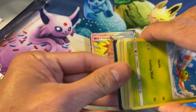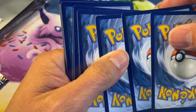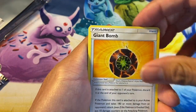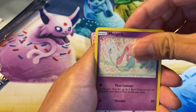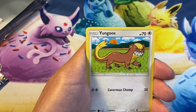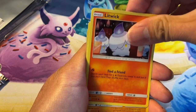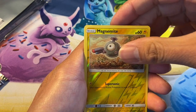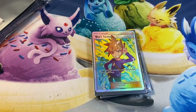We have the code for you guys. Water energy, Giant Bomb, Bug Catcher, Mesprit, Yanma, Yungoos, Cryogonal, Litwick, Grubbin, Magnemite reverse — last card: Linoone, regular rare. Last pack — you can find mine. Let's get that hyper rare — that would be an awesome ending to this video!